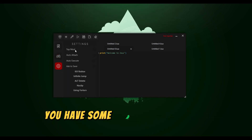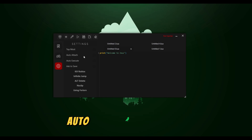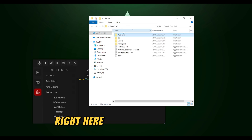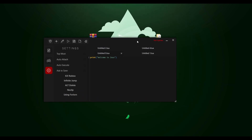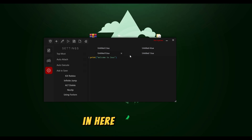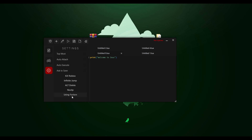In the settings you have some basic stuff such as topmost, auto-attach, auto-execute — which is going to run whatever you put in the auto-execute folder — ask to save, kill Roblox, some other options, and the API we are using.